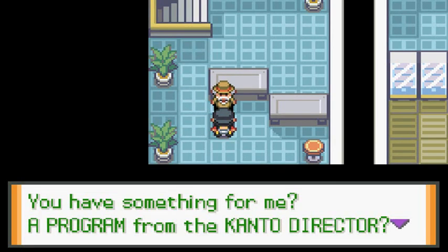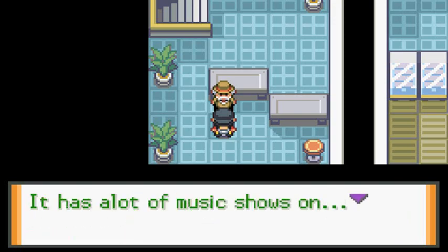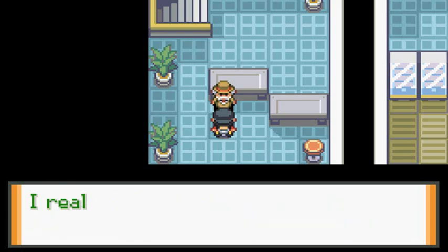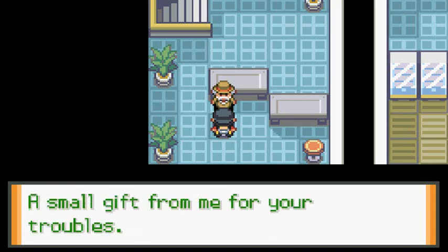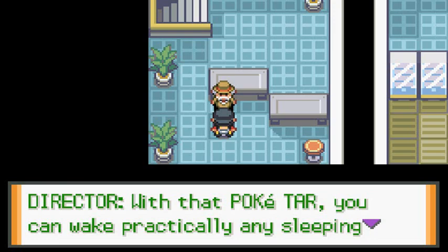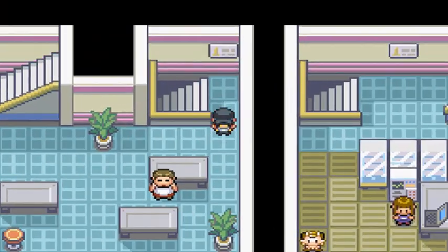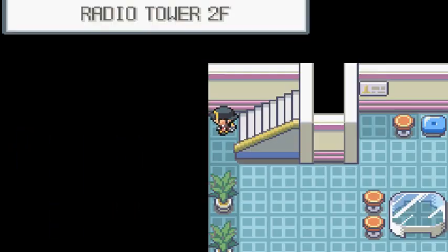Here we are in the Radio Tower for the first time in a few months. 'Hello there Draven, you seem intrigued to see me. You have something for me — a Program from the Kanto director!' The director says he used to be a music man. 'Here's a small gift for your troubles.' And we got ourselves a Pokeitar — with the Pokeitar you can practically wake up any Pokemon!